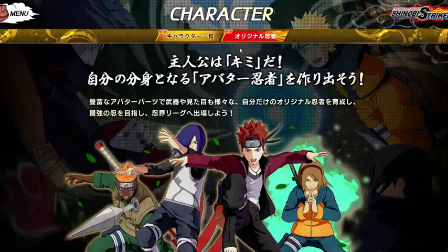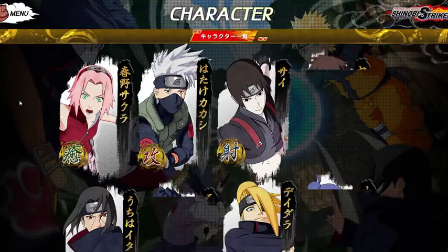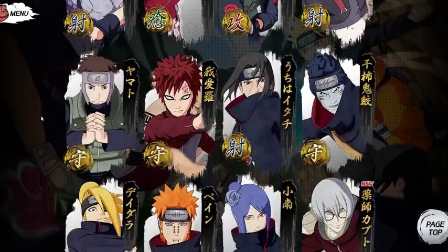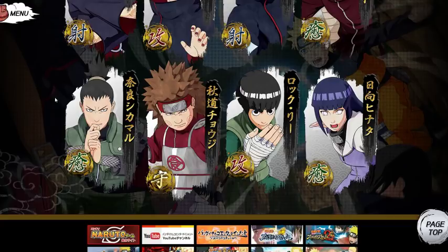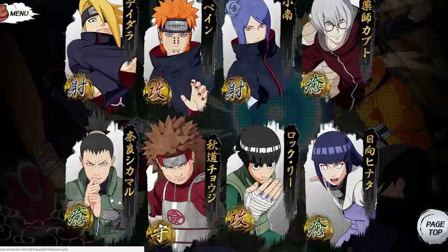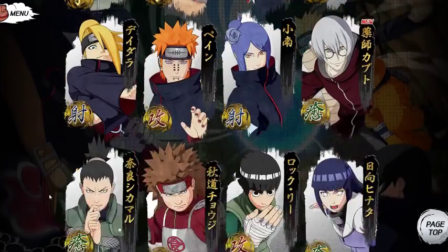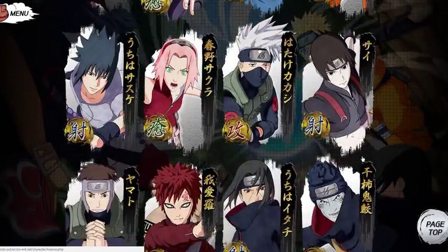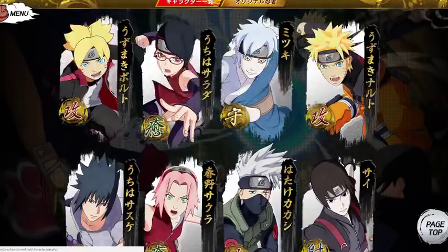The other tab shows the characters: Sakura, Kakashi, Sai, Boruto, Sarada, Mitsuki, Naruto, Sasuke, Yamato, Gaara, Itachi, Kisame, Deidara, Pain, Konan, Kabuto, Shikamaru, Choji, Rock Lee, Hinata. So far the only supports are Hinata and Kabuto — and Shikamaru is a support too, which is interesting. Mitsuki is a defense type. I think Shikamaru as a support could actually be really solid.